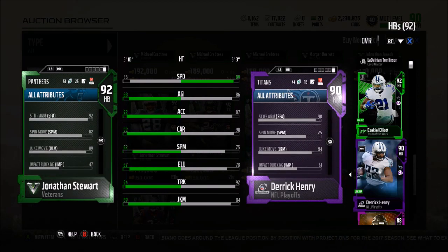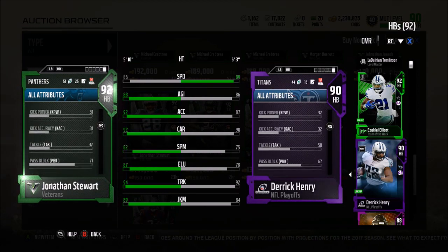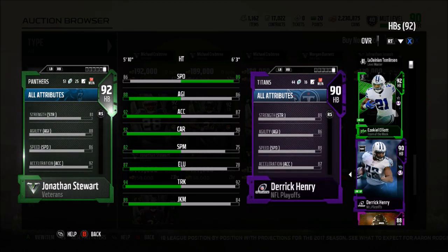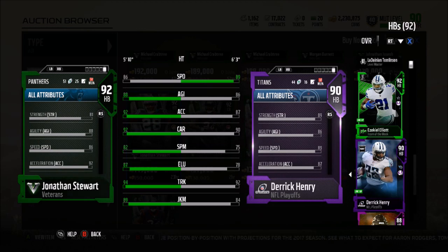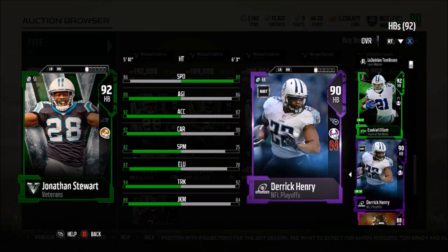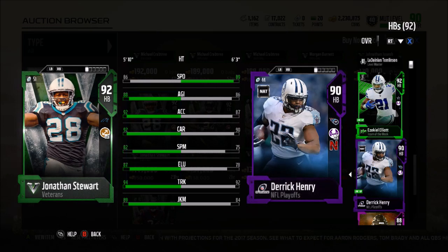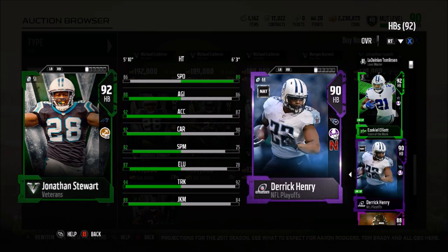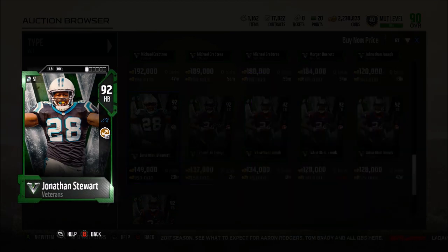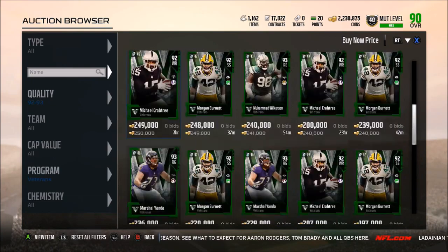Comparing Derrick Henry and Jonathan Stewart on the goal line — Derrick Henry has more strength. It's really just up to you. For me, I'd probably still go with Derrick Henry because if you're running single back or goal line halfback dive, you do want that extra speed as well as the trucking. But you could go Jonathan Stewart for the acceleration — that's up to you guys.